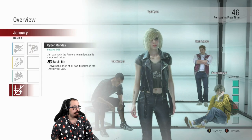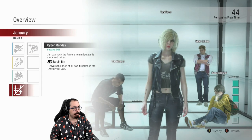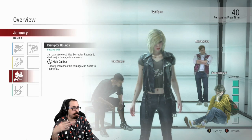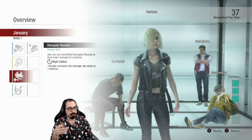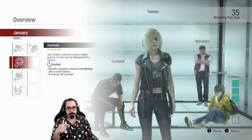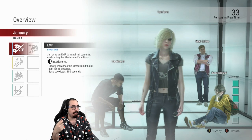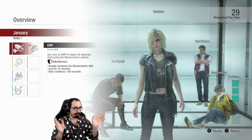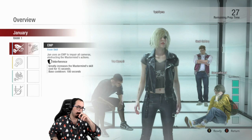January's two passives are Cyber Monday, which gives her cheaper items in the shop, and Disruptor Rounds, which is higher damage to cameras from guns. Overload is an ability that shuts off a camera, and EMP causes the cards for the Mastermind to cost more.